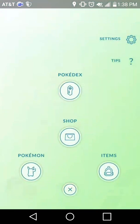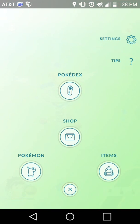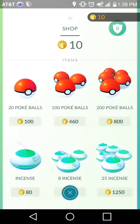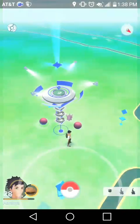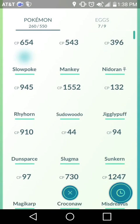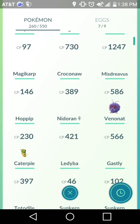Now I'm going to quickly go through my settings here. You can look at the Pokedex just fine — takes a while to load. Get into the shop — that's fine. Check my Pokemon. All of this is working fine.